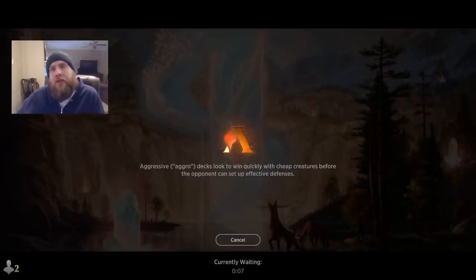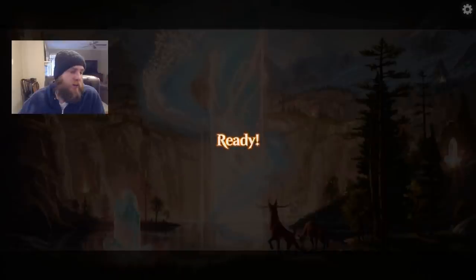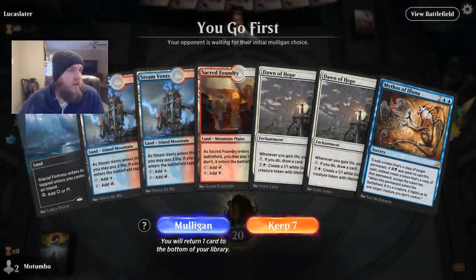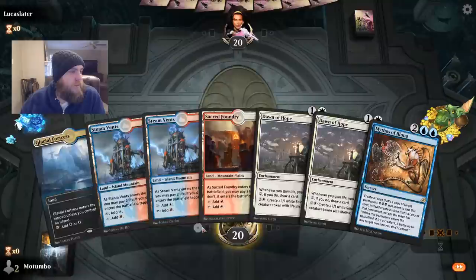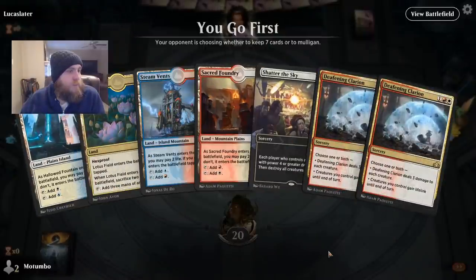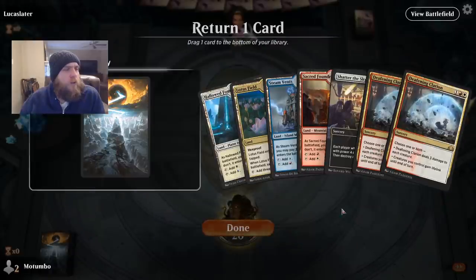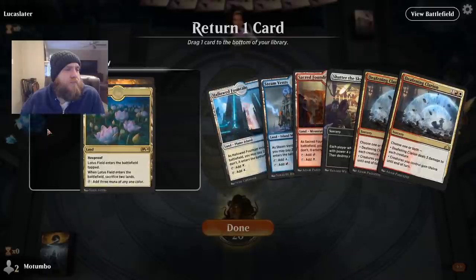He definitely misplayed by not attacking with Heliod when it became a creature — he would have hit us for another six damage. We can't keep this hand, we don't want double Dawn of Hope. We put back Lotus Field, and hopefully we won't be angry when we draw Blood Sun. If we're playing aggro I think we made the right decision.